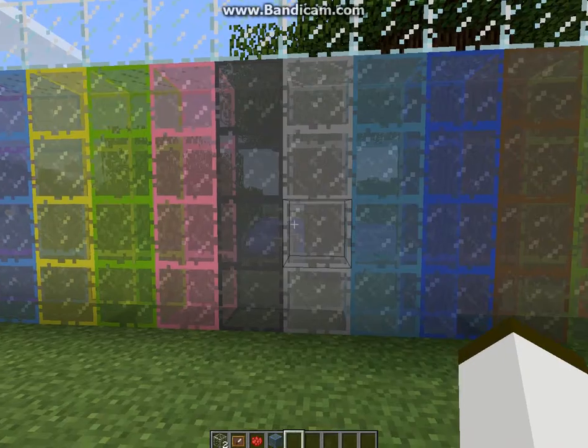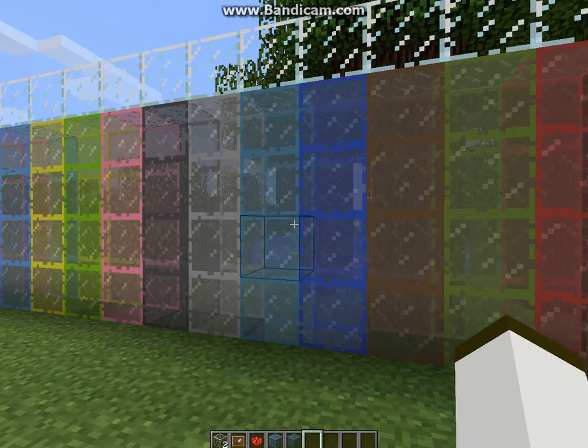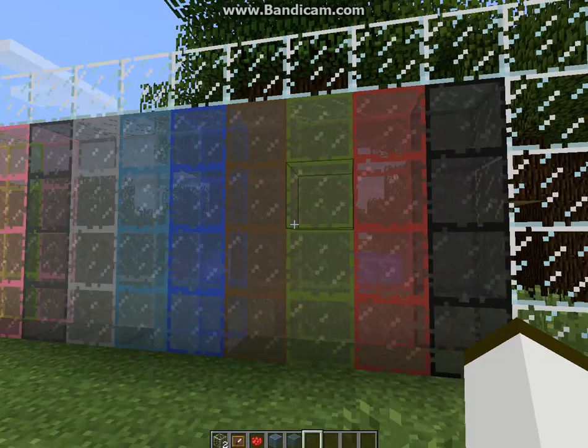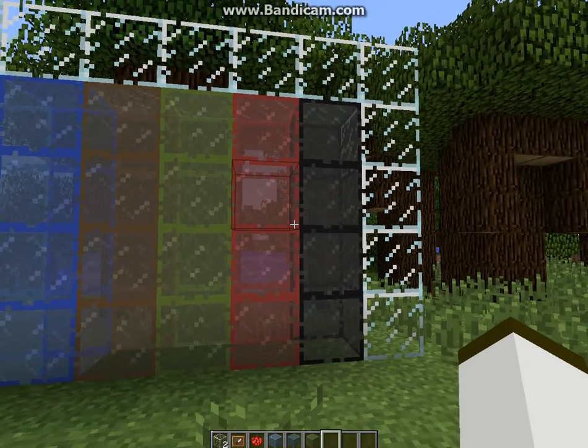Dark gray stained glass, gray stained glass — light gray I mean — cyan, I'm pretty sure it's cyan, yep. Blue stained glass, brown stained glass, green stained glass, red stained glass, and black stained glass.